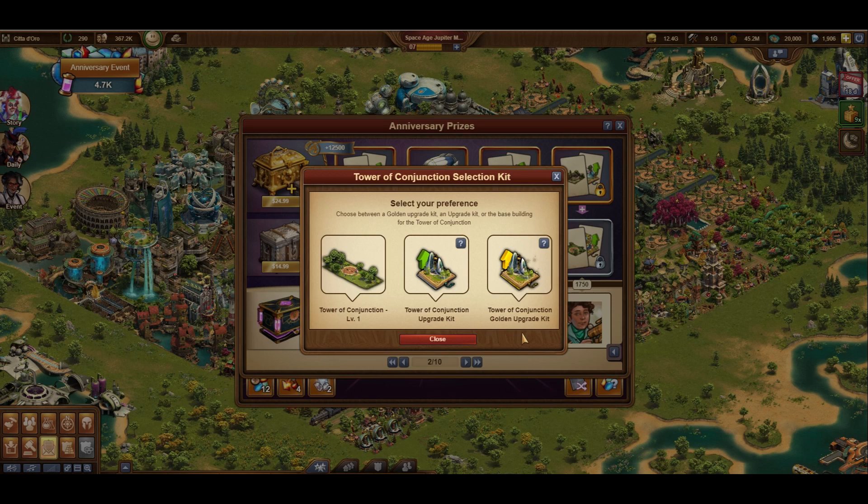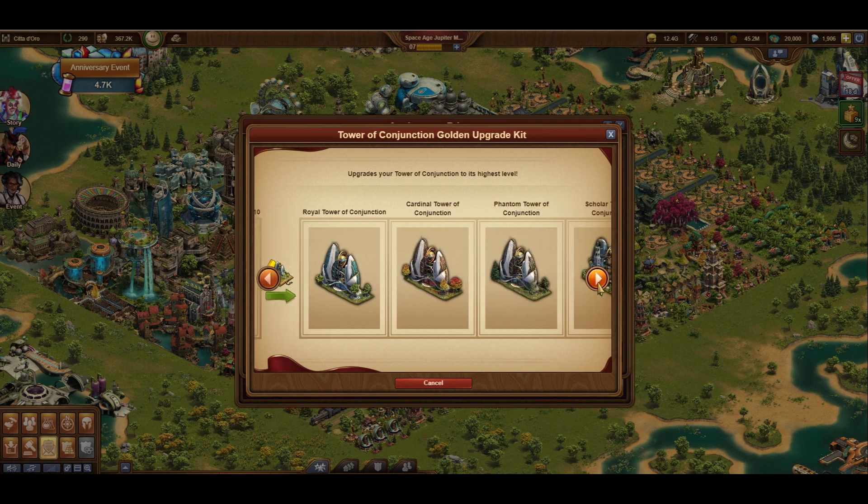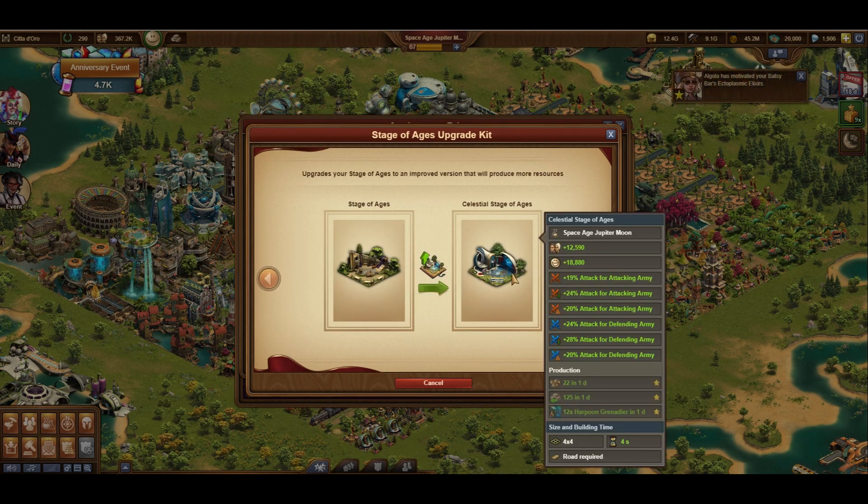Speaking of golden upgrades, the Tower of Conjunction gets one as well, with 4 different choices. My personal favorite is probably the Phantom Tower. Stage of Ages gets an upgrade kit as well, which is unfortunate because I sold all of mine in the antiques dealer, but it now gives more attack boosts as well as forge points, goods, and units.